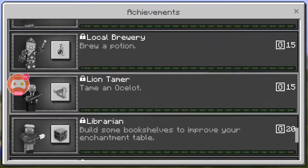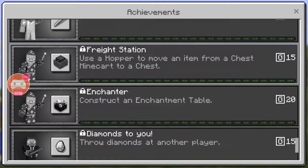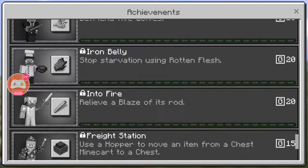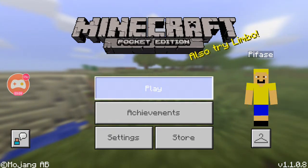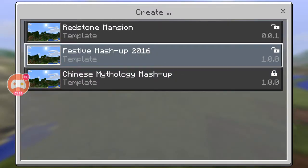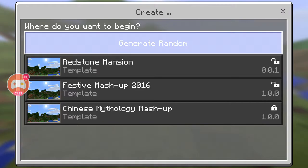I don't really see any new achievements. I guess Fright Station might be one. Yeah, I don't really see any, so let's get into the game. We have one new mashup pack. Let's generate random and see if there's any cool seeds — jungle temple, nah. Let's just leave it blank.